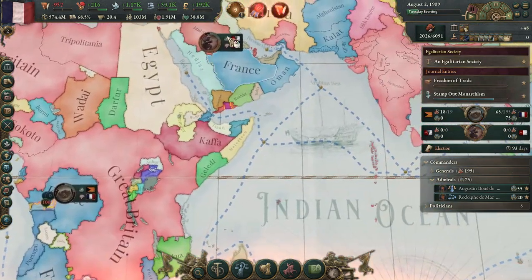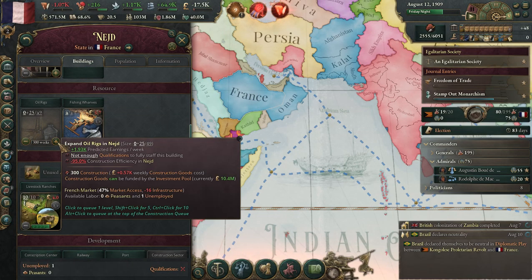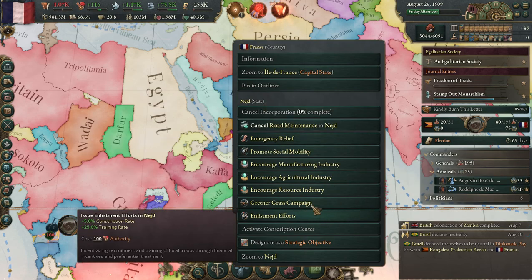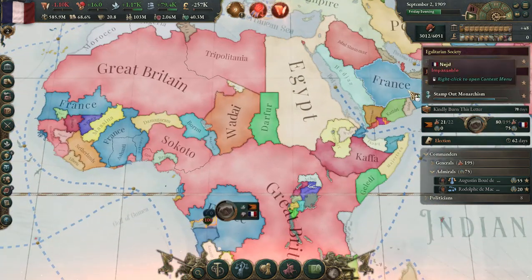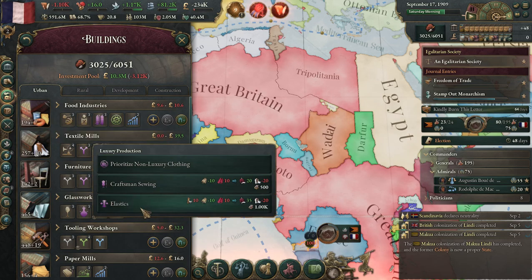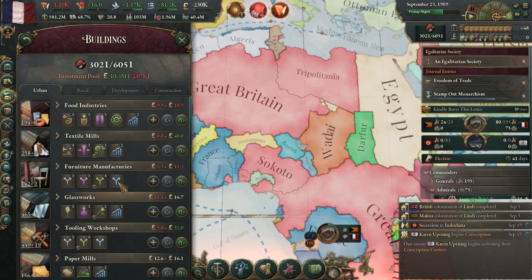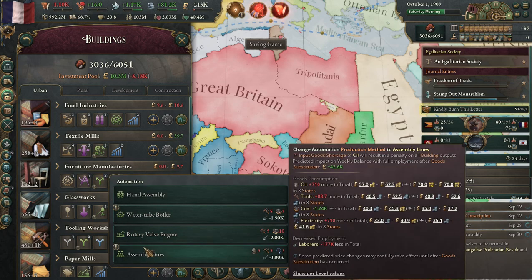There we go — we took Nejd. We're going to use Nejd — first off, I'm going to incorporate it, and then we are going to build up oil rigs en masse. We're going to go with road maintenance for now. We will go for a greener grasses campaign. Those oil rigs will build up pretty quickly.